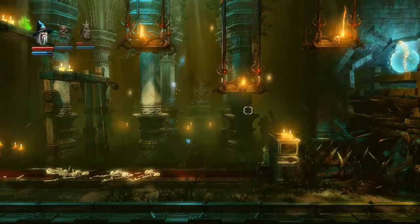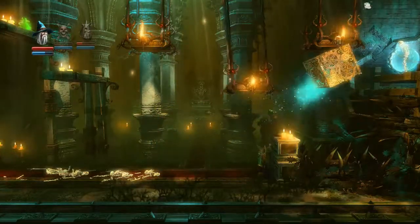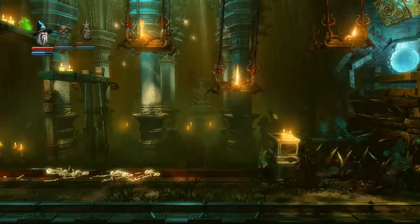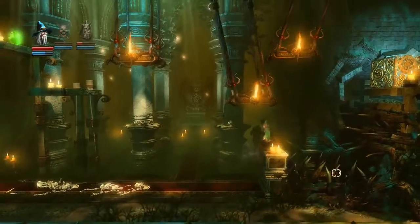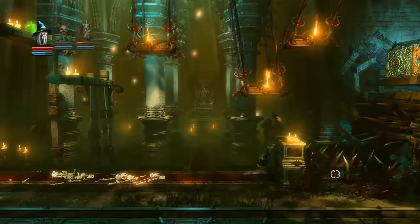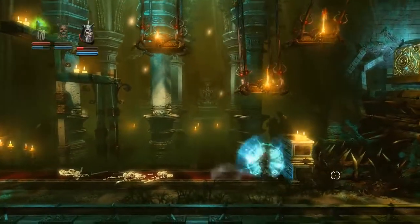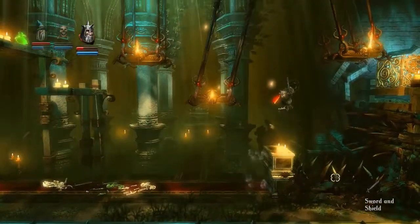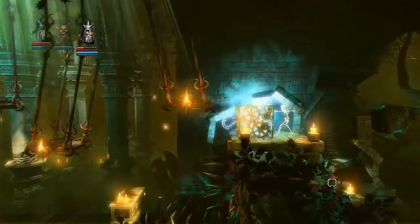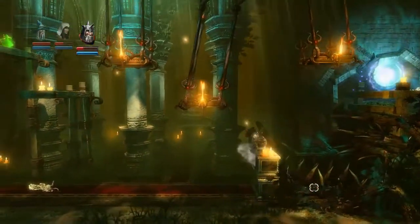We do have that skeleton to deal with though. So I'm going to use the wizard's box again and see if I can knock him. I think I just knocked him back — at least he can't see us anyway. Let me try with the knight. I always feel really unco when I'm using the wizard. So let's use the knight to jump up, take out this skeleton, and bring back the thief.